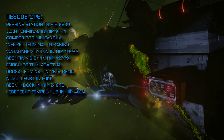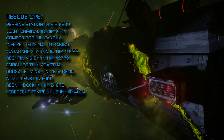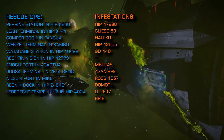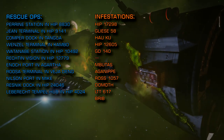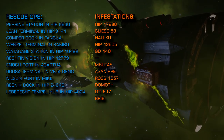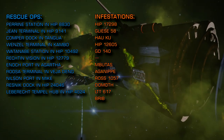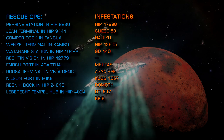If you're looking to attack Thargoids, scout vessel infestations are being reported by the Eagle Eye sensor network in the following systems, in priority order: OU Geminorum, HIP 17298, Gliese 58, Hau Koo, HIP 12605, GD140. In addition, these targets from last week's intel did not update and are still shown as infested: Mobutas, Aganip, Ros1057, Domoth, LTT617, and Brib.